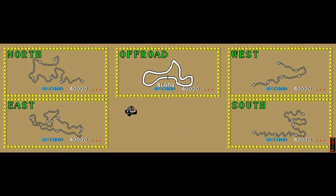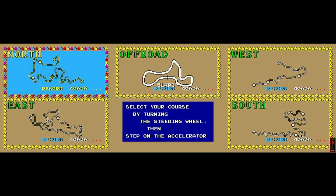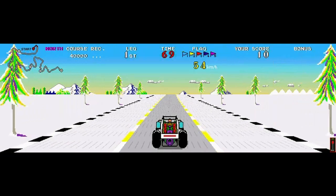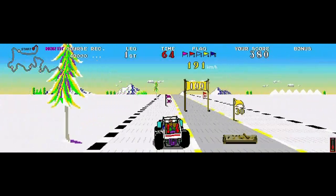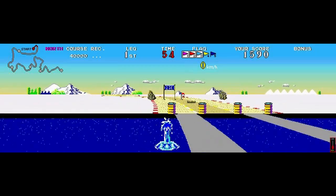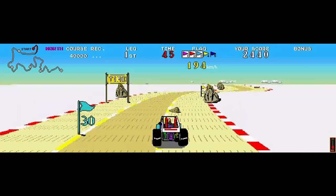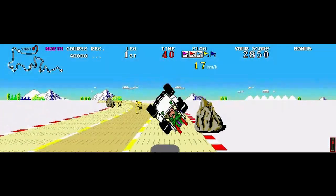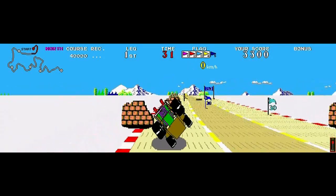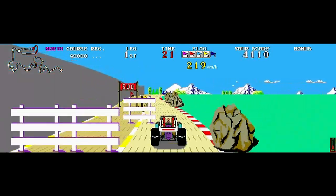Here we have the Buggy Boy arcade game — it's a three-monitor version running on MAME. I select the same leg, the same race. This looks awesome! Look at the scaling, the sprites, and the way it controls. Contrary to the Commodore 64 version, this controls with a steering wheel and has analog controls, and it's actually a lot easier to slip off the road. There is a bit of physics going on — if you're speeding and make a sharp turn, the car actually skids to the side. So it's quite a bit different from the Commodore 64 version.